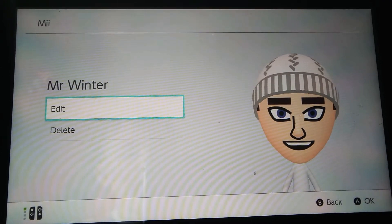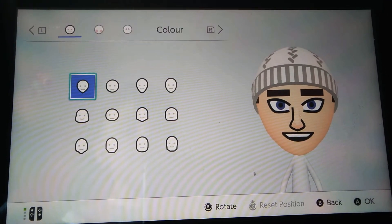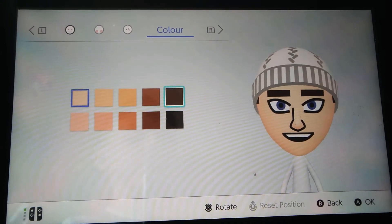Hey guys, welcome back to another Mario Maker tutorial. Today we are doing Mr. Winter. This space — none of these colors because it doesn't affect it.